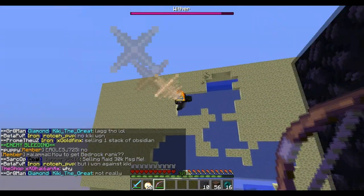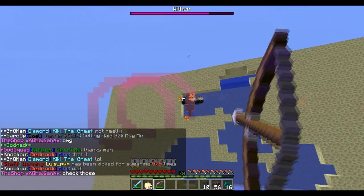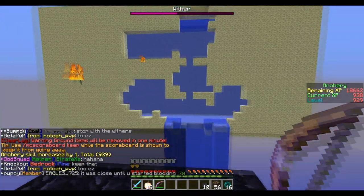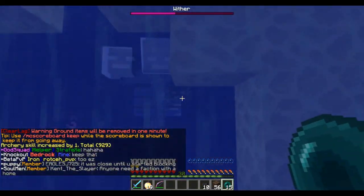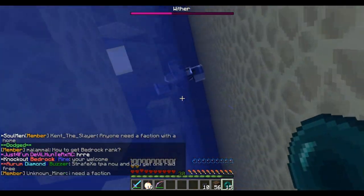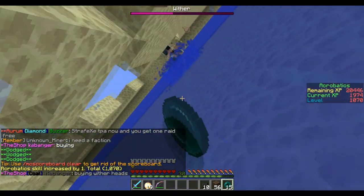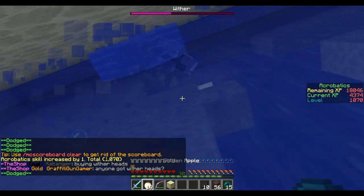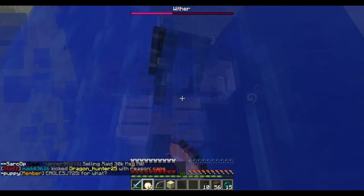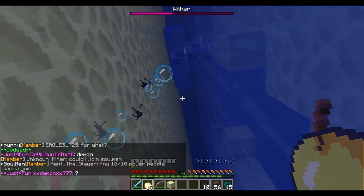If you guys are excited for this raid right now, hit that like button for me — take two seconds while this wither is charging up. It's attracted to something inside there. Let me eat a god apple so I don't have to worry about my health. It's attracted to something inside the base — they might have mobs, like a mob farm inside, that's probably why. Now it's attracted to me! Come on wither, I need to push you in. I got to get the water back. I don't have anybody to push it in for me. Did I get it? Yes! I broke a layer of the end stone. I got to do that again — jump out here, push. That was so close, I'm breaking the end stone.